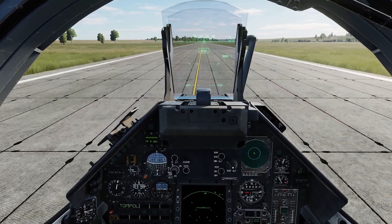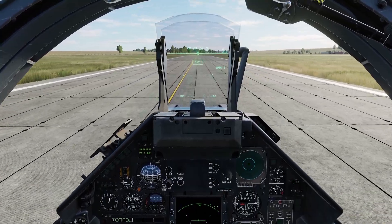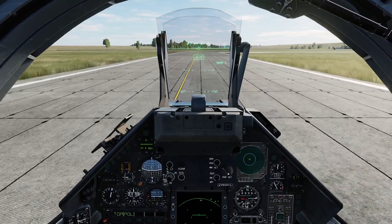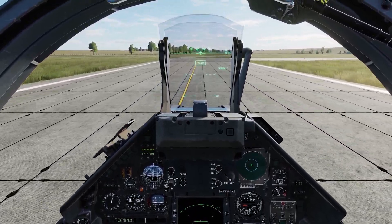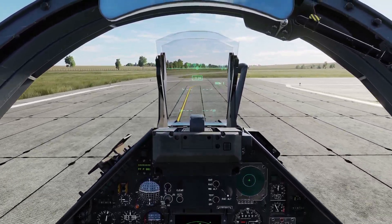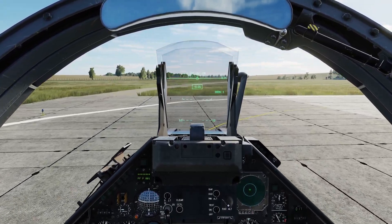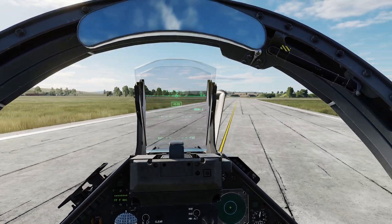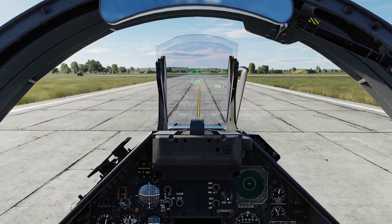I'm going to reduce the throttle a bit. As we approach the turn I'm going to throttle down and apply the wheel brakes just to slow down a bit, and you'll see on the accelerometer gauge on the HUD that we're slowing down. Then I'm going to throttle up as we come out of the turn and approach the runway.